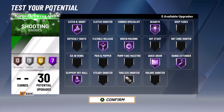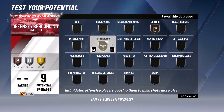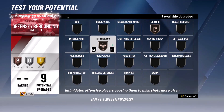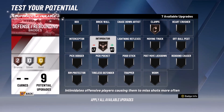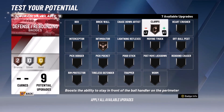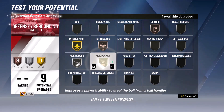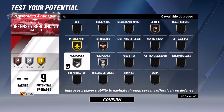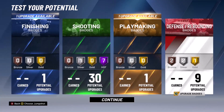For defense badges, you definitely want Clamps and Intimidator. There's no Defensive Stopper this year — they split it into different badges — so Intimidator and Clamps together is basically equivalent to a silver Defensive Stopper. This is great for on-ball perimeter defense since you'll mostly be guarding guards. Next is Interceptor for passing lane steals — since you have short arms, this badge makes up for it. Also add Pick Dodger, because screens are actually hard-hitting this year, so you need at least silver effectiveness. Finally Pick Pocket, combined with Clamps, gives you a decent number of steals on the perimeter.